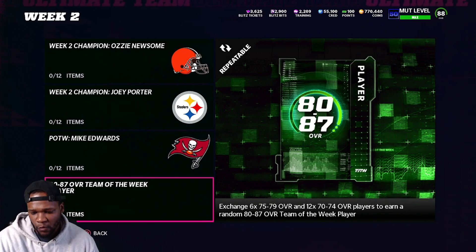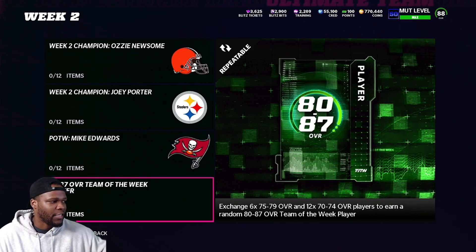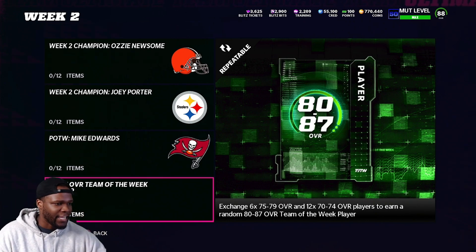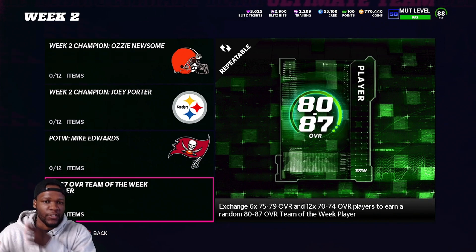Then we need 12 cards rated 70 through 74, which is going to be 6K. So altogether, if we go ahead and buy the cards on the auction block, it'll cost us 10,500 coins every time we do one of these sets to get an 80 through 87. Now with that being said, we have to ask: how much am I going to spend to make this worth it?